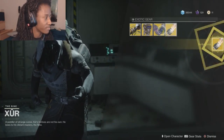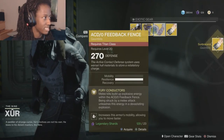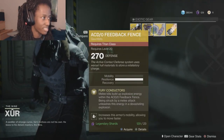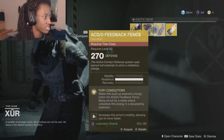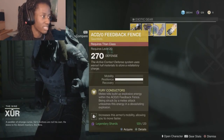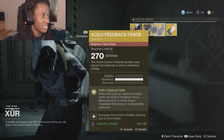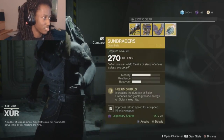Xur had a good amount of stuff today. I didn't really like any of the armor pieces that he had. Maybe the Titan arms that he had could be okay in raids, but for the most part he had a Hunter helmet called Full Tracer that visually marks targeted enemies and deals more damage to low health marked enemies. Maybe that could be okay for raids, but I feel like there are better Hunter exotics that you can use.